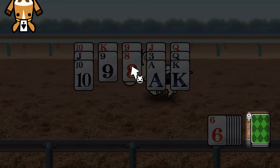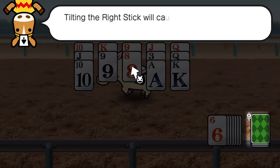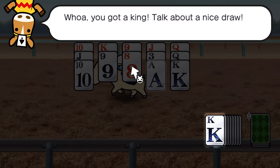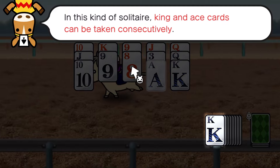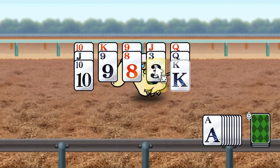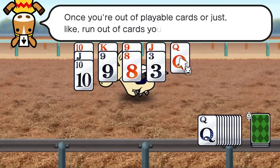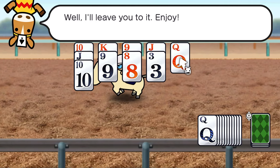'Four, five, six. Once there are no playable cards left on the tableau, the stockpile will appear. Tilting the right stick will cause new cards to appear in the stockpile.' 'Whoa, you got a king — talk about a nice draw! In this kind of solitaire, king and ace cards can be taken consecutively, meaning you can take cards from your tableau again.' Once you're out of playable cards or just want to draw a new one, pull from your stock.